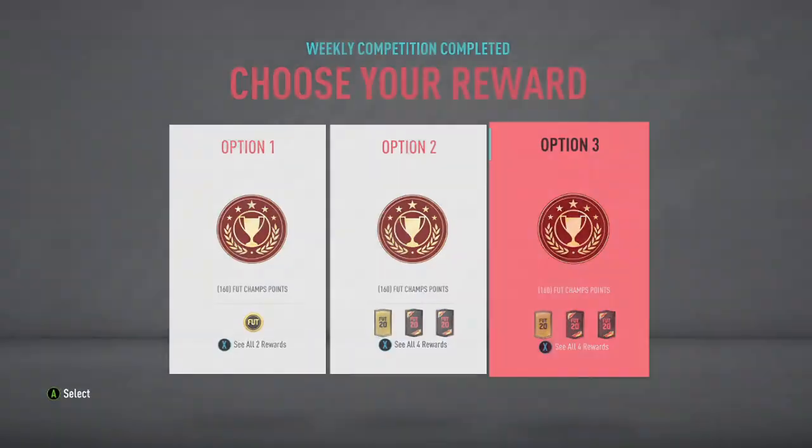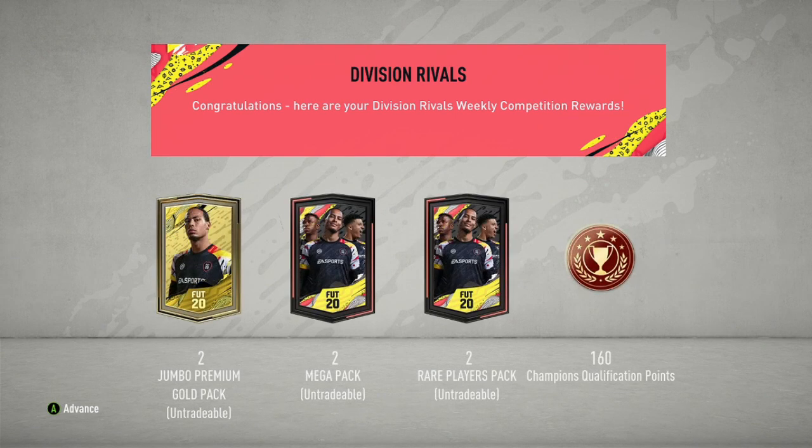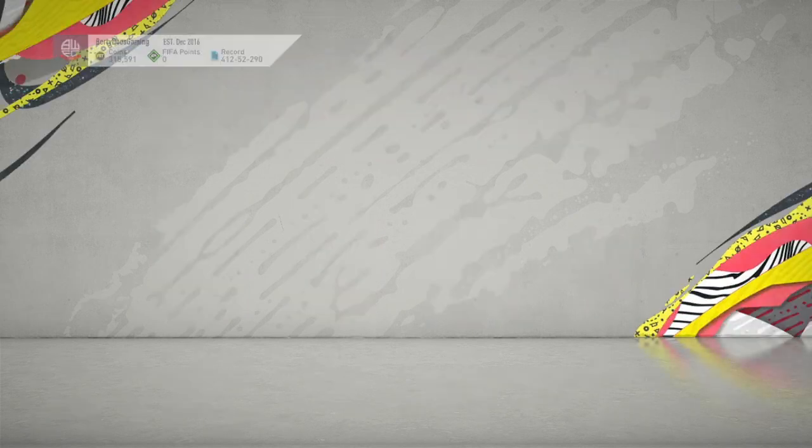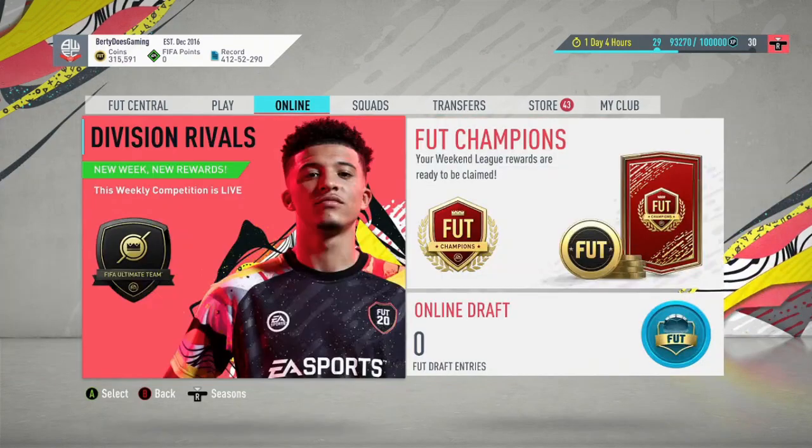We got rank two, not too bad — I didn't really play at all. So just off the weekend league: two jumper premium gold packs, two mega packs, and two rare player packs, all untradeable. I want as much fodder as possible.